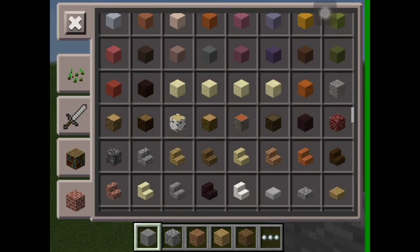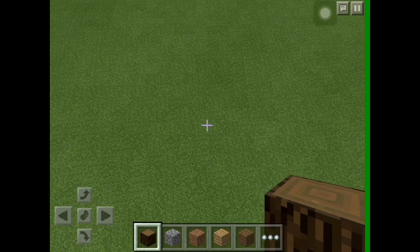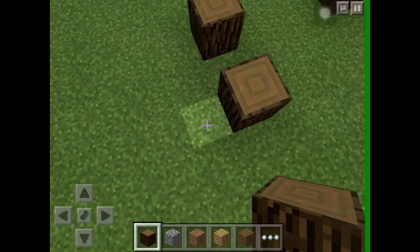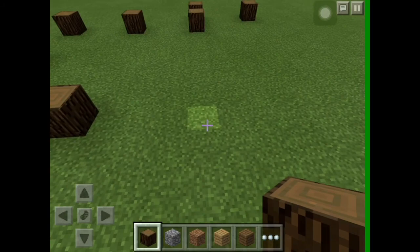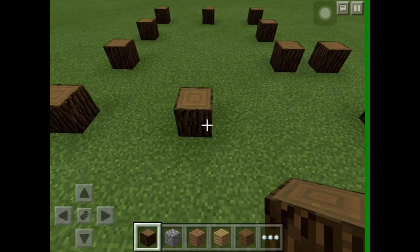Hey guys, Nelfish here, and I'm bringing you a brand new let's build. Today we are going to be making a medieval Nordic farmhouse. Start off with three blocks at the beginning, then one in, then three more, then another three. Continue along the back — the way it's set out means you have an odd number at the back so you can have a furnace.